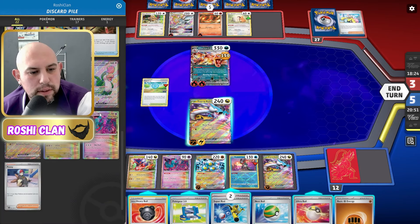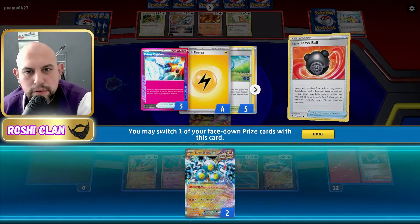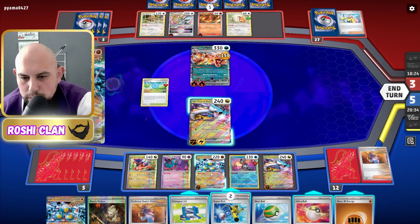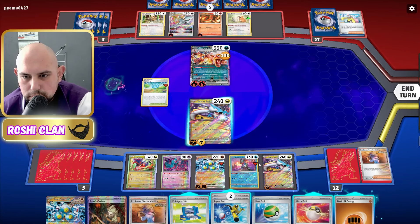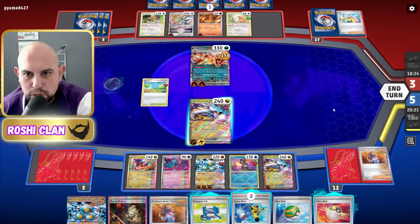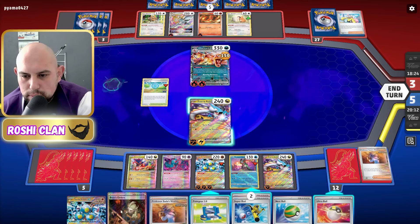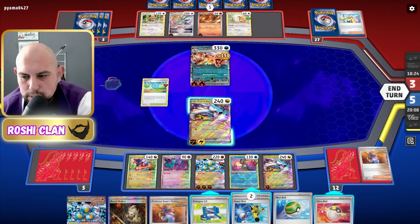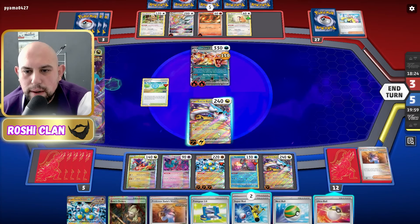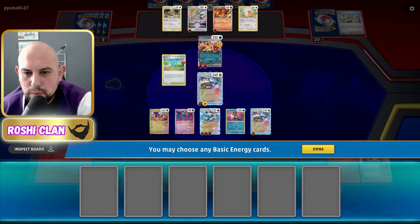There's a Boss and it's going to be Sandy Shocks. Let's do a Poké Stop. Heavy Ball — what's in the prizes? Another Sandy Shocks, my Prime Catcher, and my Electric energies are in there, which is really annoying. But we can deal with that. We're going to put energy onto this, then attach to that so we can knock out the Arceus next turn. I've got a Boss and pretty much everything I need here.